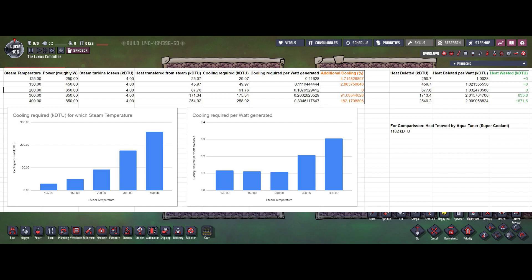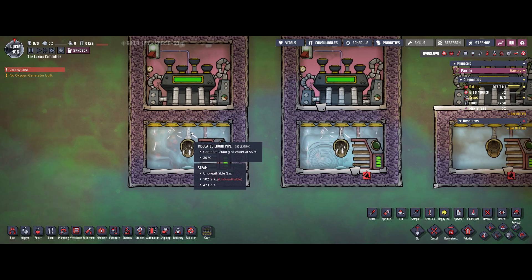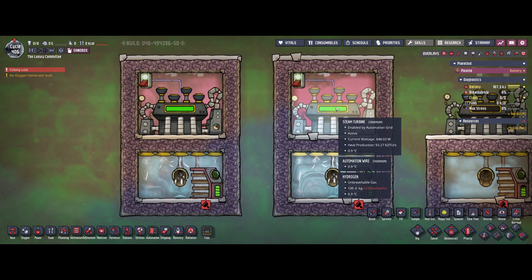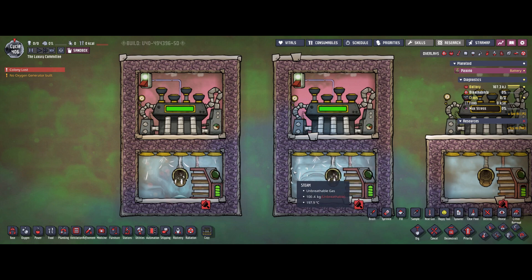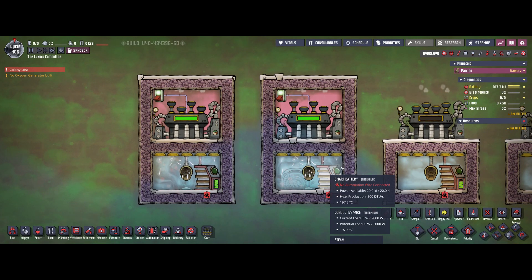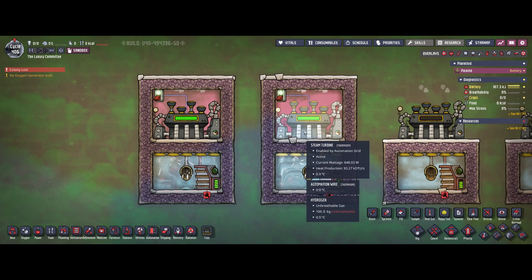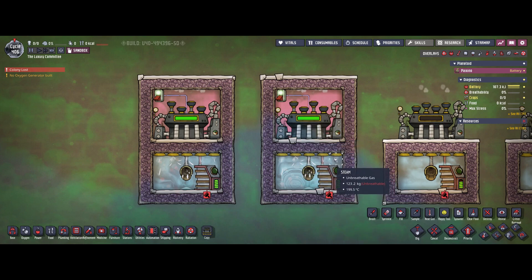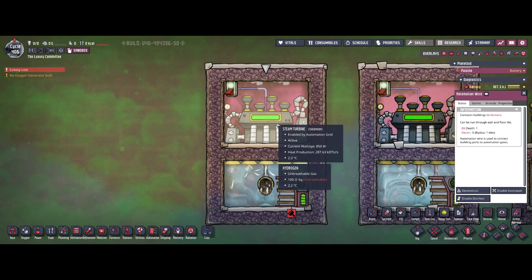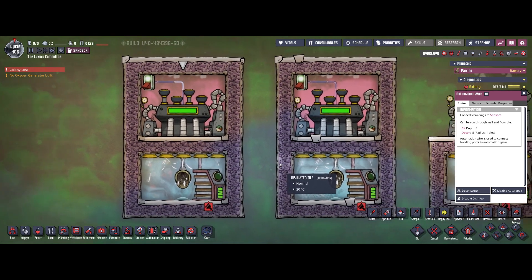There's another mechanic behind this which I don't really like — and it's also not physically correct. No matter what the steam temperature is, the water is always emitted at 95 degrees Celsius, and only 10% of the heat from the steam is transferred to the steam turbine itself. What actually happens with the remaining 90%? That 90% of heat is for the most part deleted by the game — therefore not available to generate any additional power. So you are wasting a lot of heat if you run your steam turbines not at the perfect steam temperature. The sweet spot is to keep the steam below the turbine as close as possible to 200 degrees Celsius.